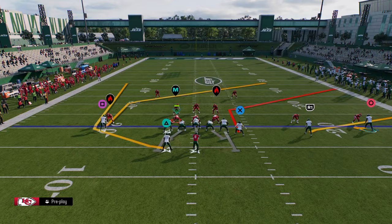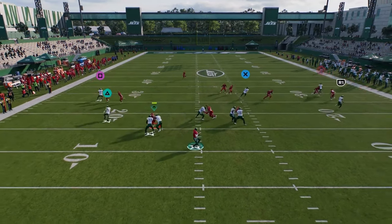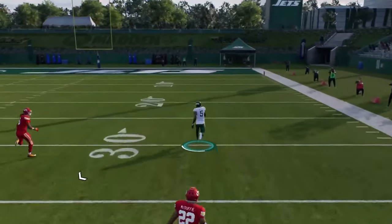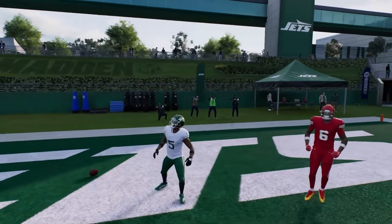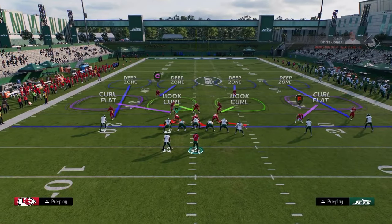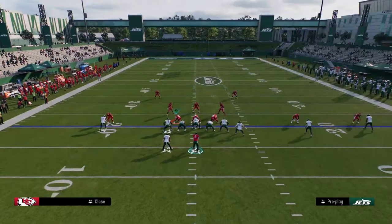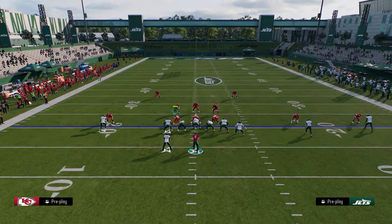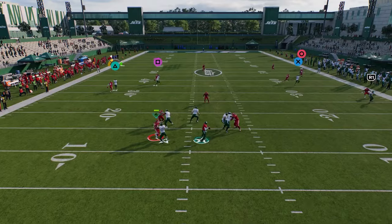If they're in press man to man, this curl a lot of times will just basically glitch past him. This can be a one-play touchdown against press man. A fade sometimes loses, whereas the curl route — if they try to press you and don't have a safety help over top — it's a touchdown every single time. So they have to have safety help, and because they have to have safety help, that opens up the entire middle of the field for our post route.